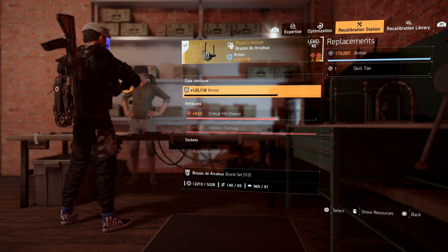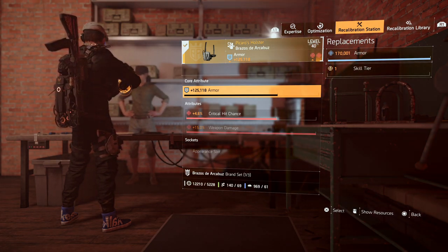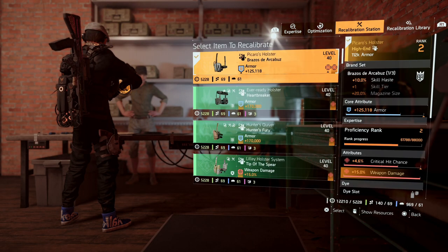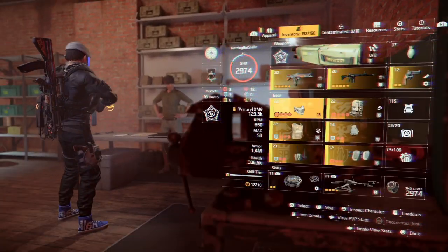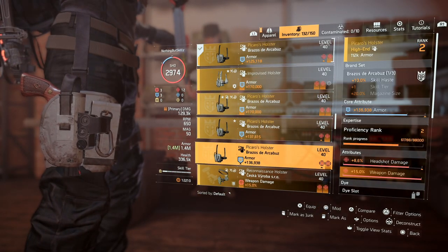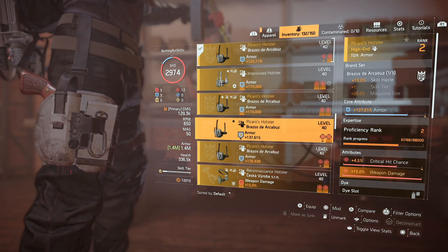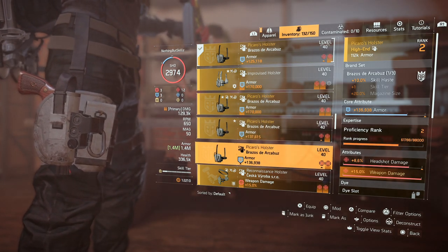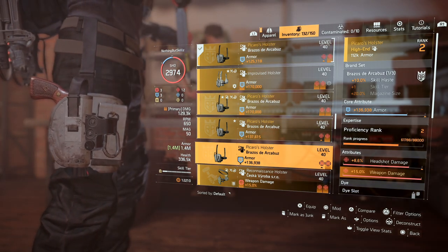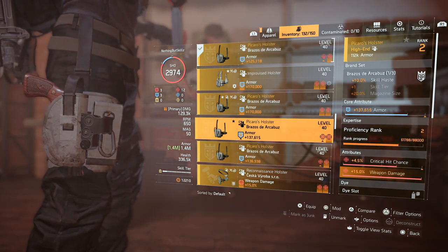Just remember, you'll have weapon damage and crit chance, and then you'll be able to roll the core attribute ideally. What I would tell you guys if you start farming for this: don't roll anything else on it for now. Like what I did — I have a bunch of them in my inventory and a couple more in my stash. I would recommend looking for items that have crit chance, headshot damage, or crit damage — whatever rolls you want — and then leave the top roll and wait until we're able to roll that.